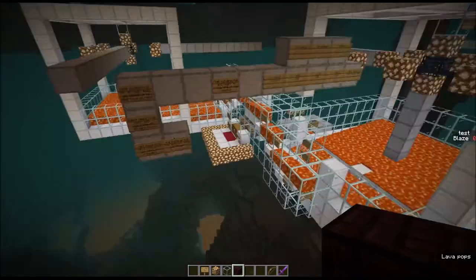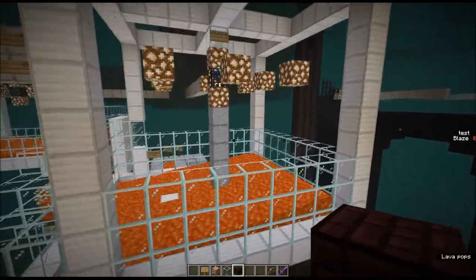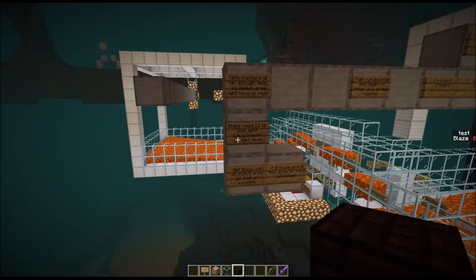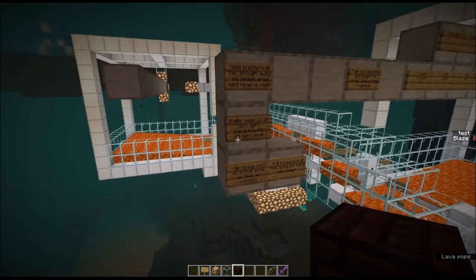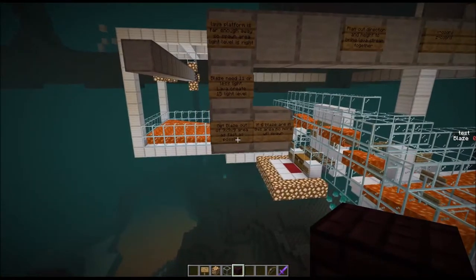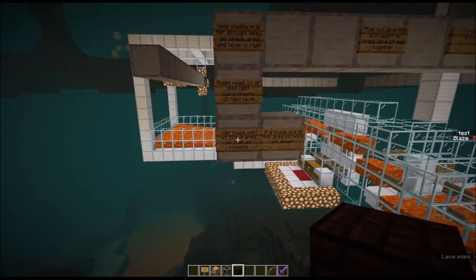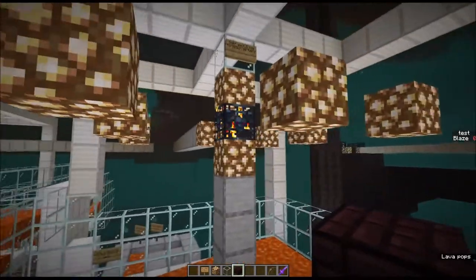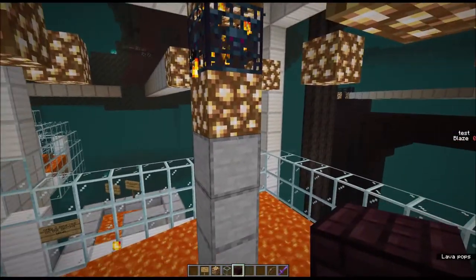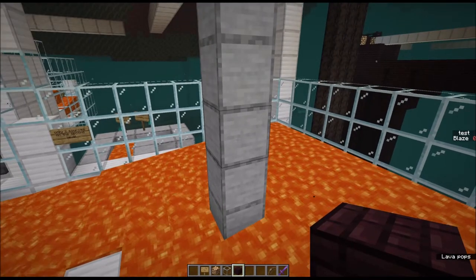First we want to talk about the bottom of our spawn box. Because we're in the nether dealing with blaze, we're going to be using lava to push the blaze around, so the level that we put the lava on is important. The first constraining factor is that blaze need a light level of 11 or less to spawn, and lava emits a light level of 15, so we need to make sure it is down far enough below the spawnable area. The second mechanic is that a blaze spawner will not spawn any more blaze if there are already six blaze within a 9x9x9 cube. So once the blaze spawn, we want to get them down away from the spawner as fast as possible — more than four blocks away.